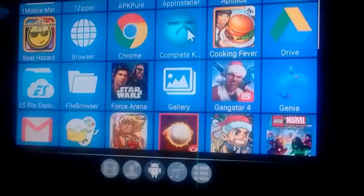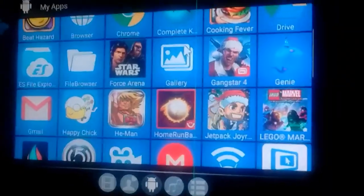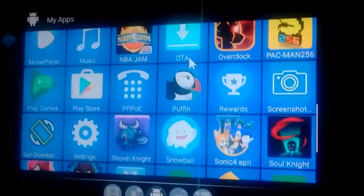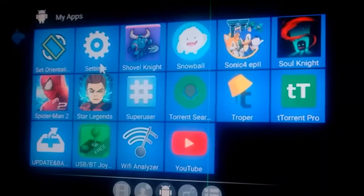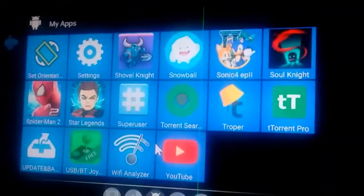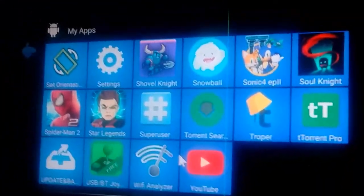App Installer came pre-installed. Complete Kodi — I don't even have Kodi on here. I've got so many other places I can watch a video, I don't even need Kodi. Set Orientation — that's for apps that only play in a small screen; if I want to play on the big screen, I use that.